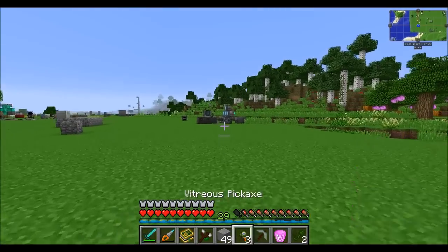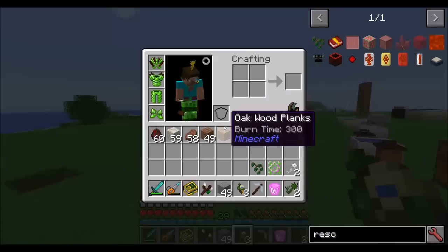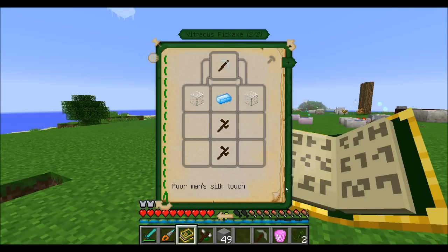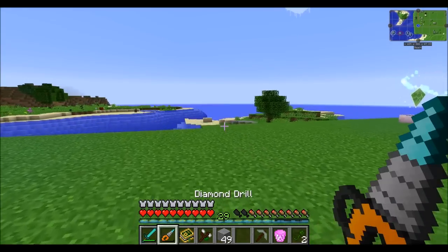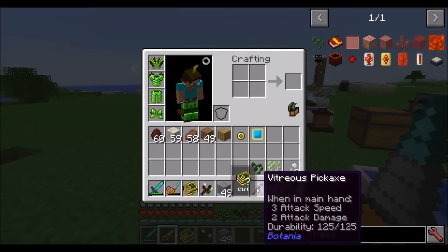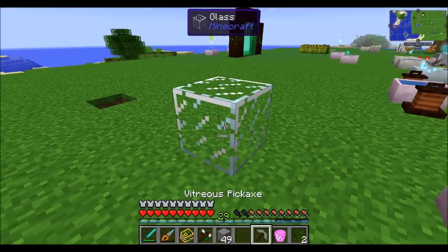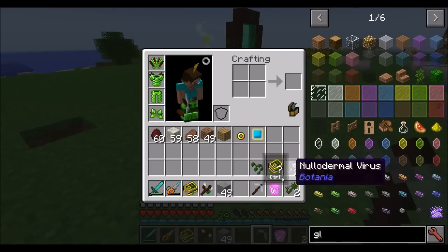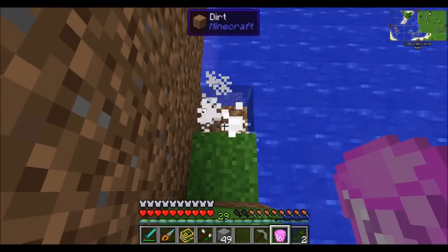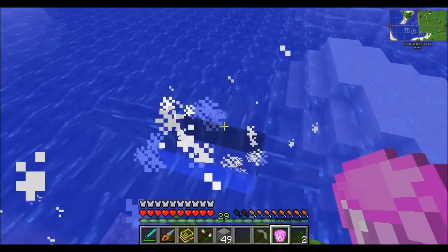The world seed basically just teleports you back to the world origin — the 0,0 of the world or wherever you'd spawn. The vitreous pickaxe is pretty cool: as you know when you harvest glass with a normal pickaxe it breaks, but the vitreous pickaxe basically does silk touch on glass, so you can place glass in the world and pick it up. The extrapolated bucket is basically an infinitely empty bucket — anytime you pick up liquids it will void them.